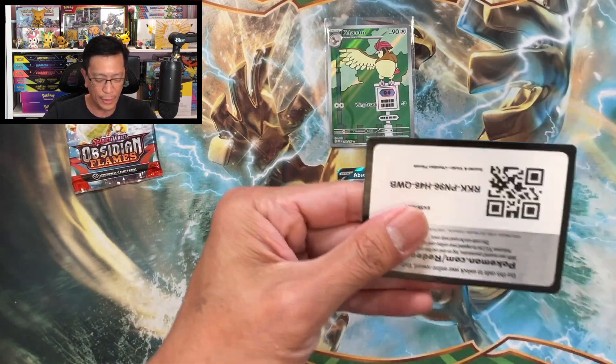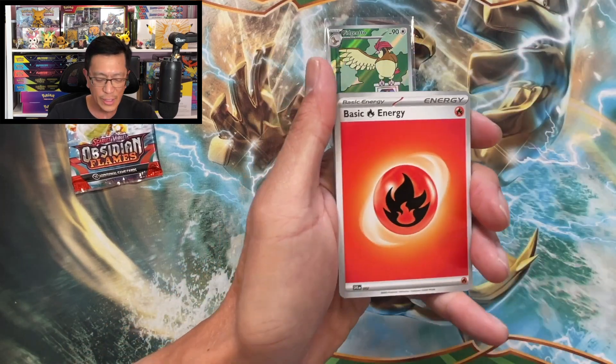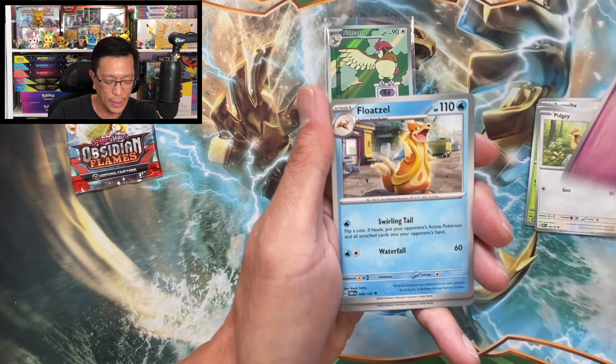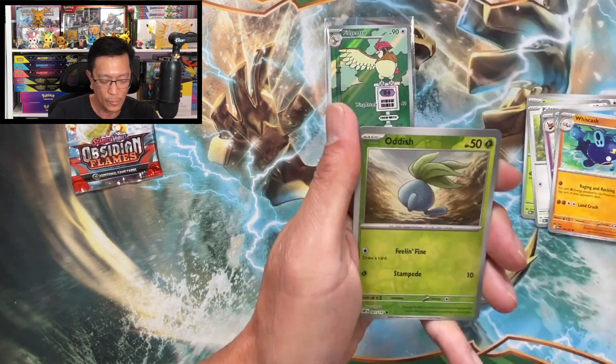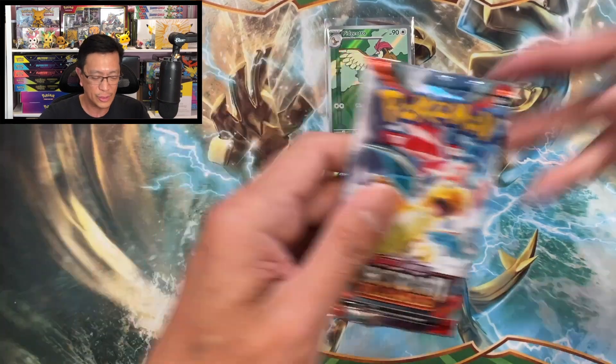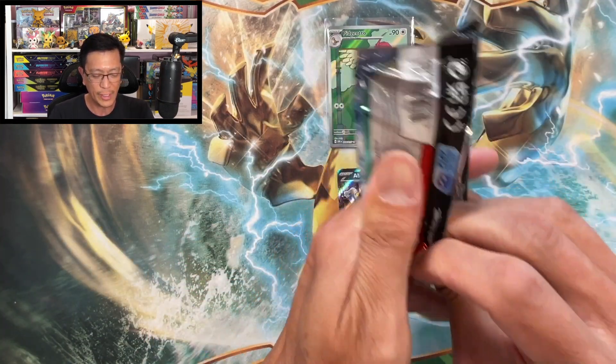There's the code. Breezing through these packs, not wasting any time. Wriglett reverse holo, Oddish reverse holo, Thundurus holographic. One last pack from this blister — here we go.